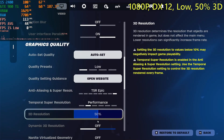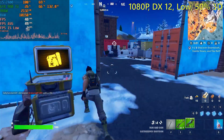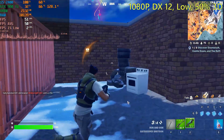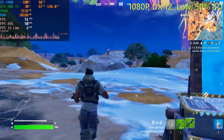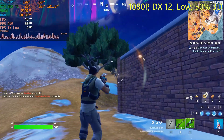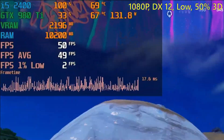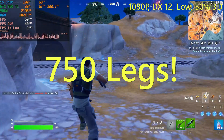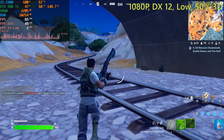Next, I tried 1080p with DirectX 12 on the low settings, again using the 50% resolution scale to eliminate the possibility of having a graphics card bottleneck. DirectX 12 didn't really improve anything. I was getting 50 frames per second on average — that's fine — but the 1% low was 2 frames per second. That is not good, and the frame time graph looked like a centipede's legs. It should be flat, not a thousand different legs. It doesn't feel great either.